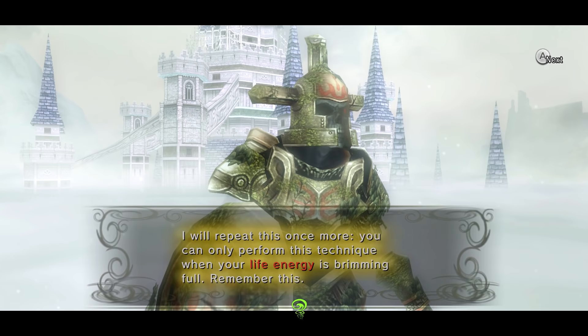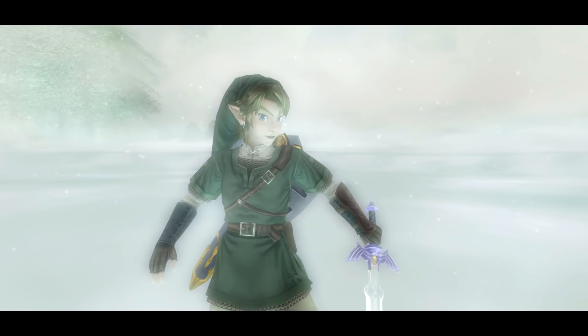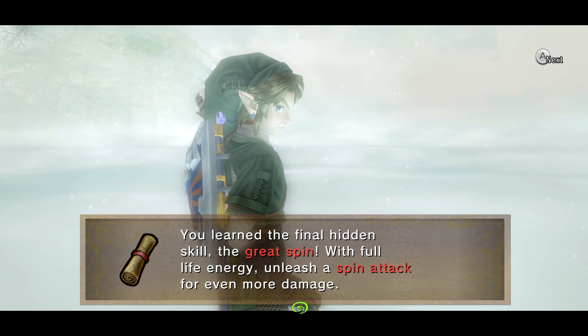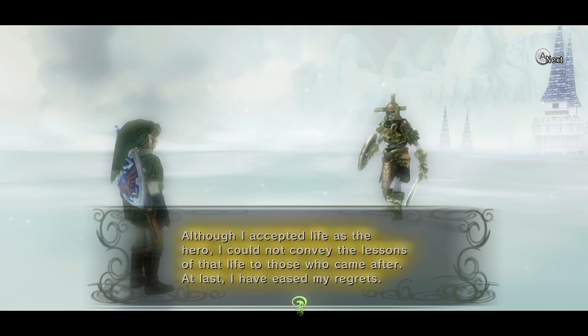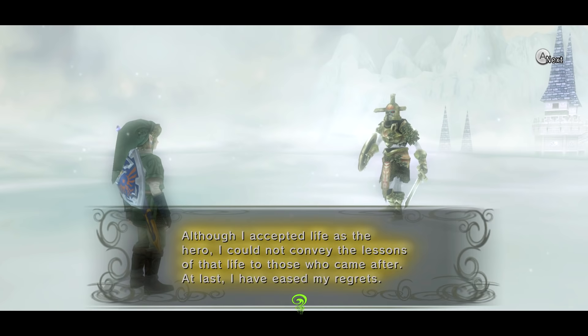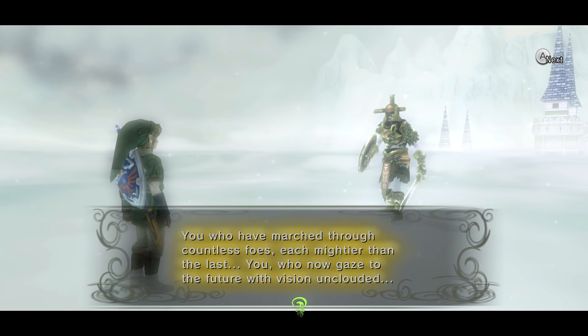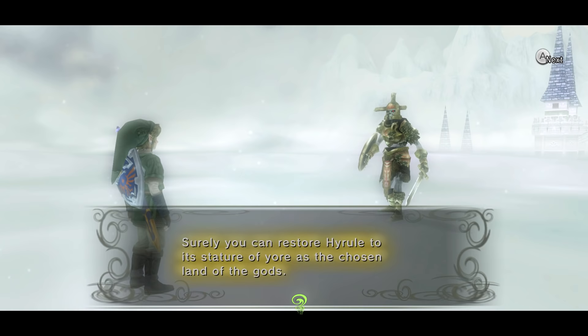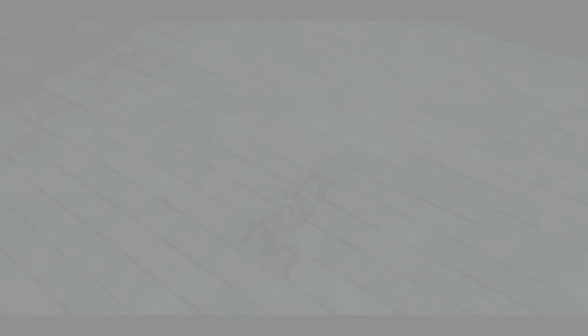Impressive. The Great Spin just gives a bigger radius to your attack and does additional damage — you can only perform it when your life energy is brimming full. The Hero's Shade says: 'You have at last mastered all of the hidden skills. Although I accepted life as a hero, I could not convey the lessons of that life to those who came after. At least I have eased my regrets. You who have marched through countless foes, each mightier than the last, you who now gaze to the future with vision unclouded — surely you can restore Hyrule to its stature as the chosen land of the gods. Farewell. Go on and do not falter, my child.' And that's the last we'll ever hear from the Hero's Shade.